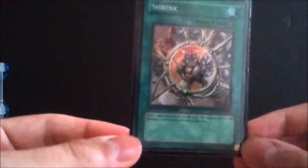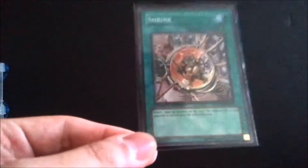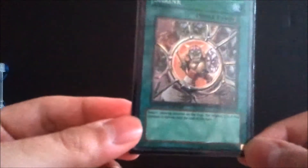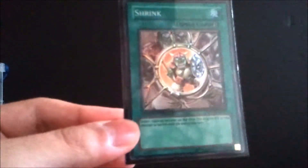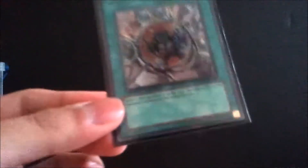I also have a foil Shrink on the side — for stuff that beats me down that I just can't kill. It halves the target's attack and it's a Quick-Play Spell. This version is from a special premium edition; I got a couple from random bundled department store purchases so they practically gave them away. About 50 cents to a dollar for a Shrink.